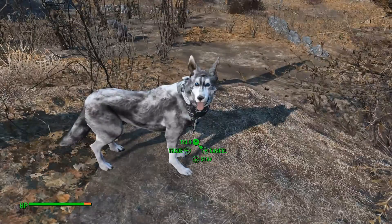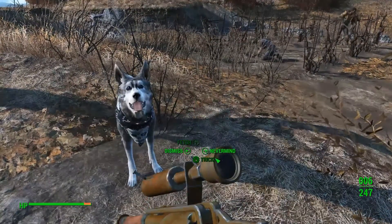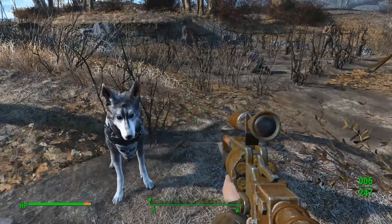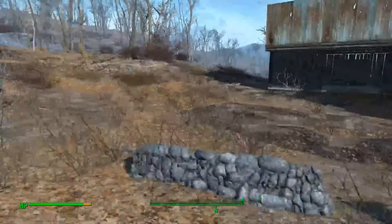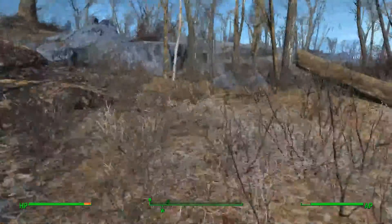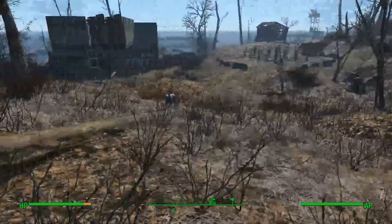Could you do a trick for me? How you doing, buddy? No! That's not what I wanted. Hey boy, you know any tricks? Good boy. Look at that, he's pretty awesome. He looks pretty neat. So, that is a Siberian Husky Dog Meat. He looks pretty cool. I really like him.